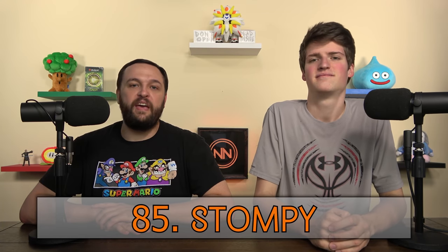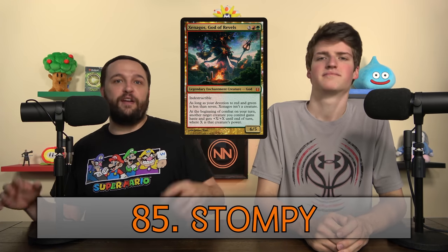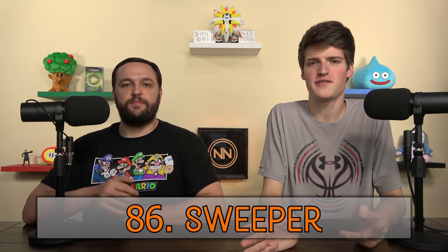Stompy — playing big, trample creatures; usually red-green is the color of Stompy decks. You're just playing big, silly creatures. Xenagos is the Stompy commander — throw all the big power creatures in there and just slam. A Sweeper is very similar to a board wipe — it eliminates everything of one type. It could be a creature sweeper, an artifact sweeper. Even returning all artifacts to hand counts as a sweeper — just removes them from the board.